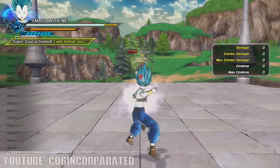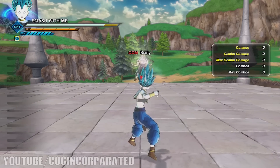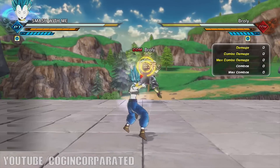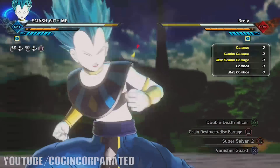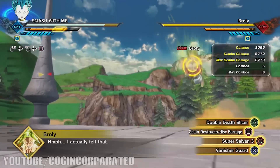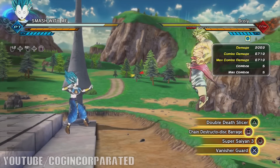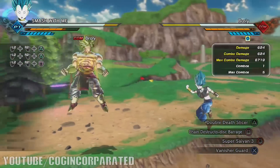As you can see on the right, we've got damage, combo damage, max combo damage, combos, and max combos. We're gonna test these skills from close range and farther range. Let's go ahead and use Chain Destructo Disc Barrage — this ultimate attack is actually very effective and does a lot of damage.